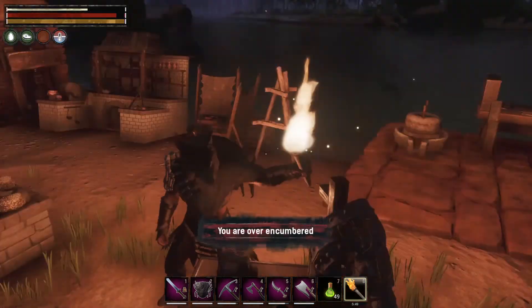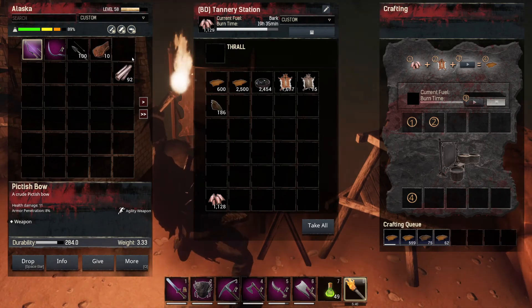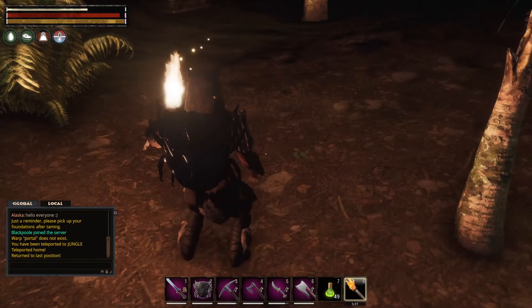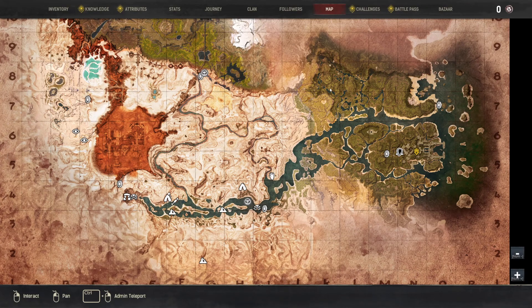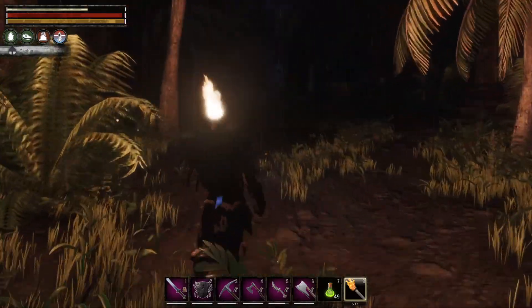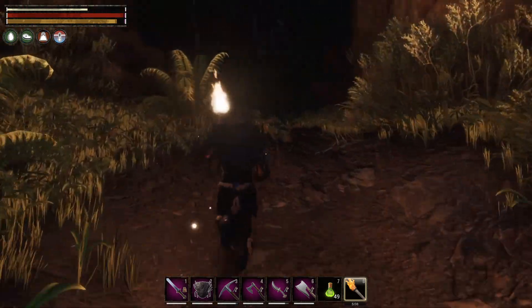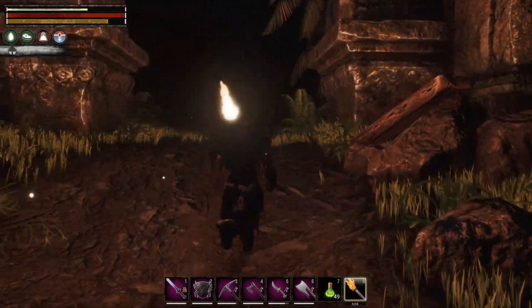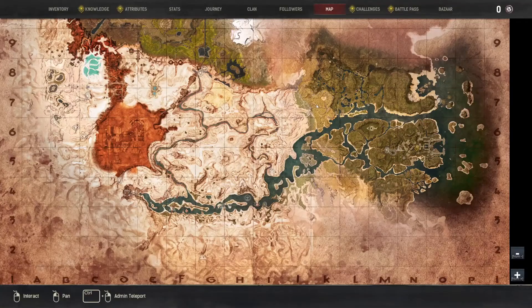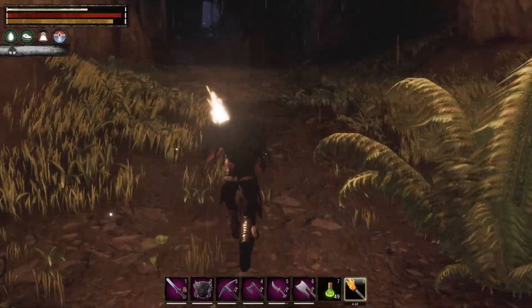Drop these in here, get that tar in here too. Let's go back. I was going the wrong way anyway. I miss my mini map guys. Let me throw up our gamma - there we go, now we're going the right way. We're looking for snakes, we just need ten.